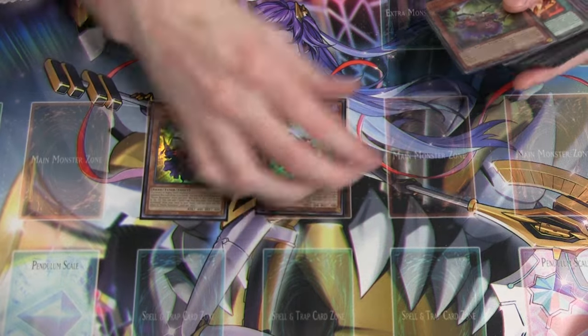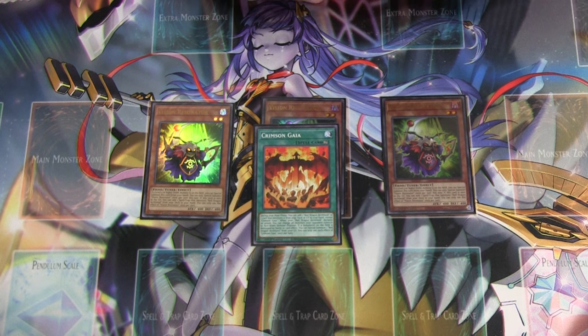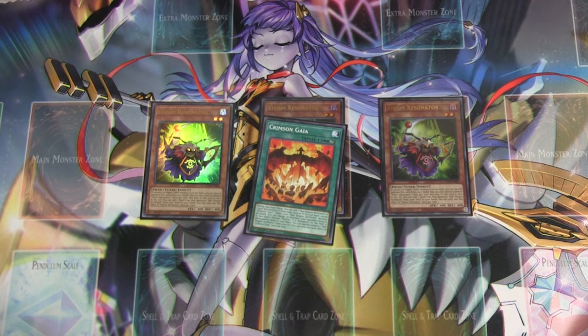We are also playing the Resonator package — the Crimson Gaia package. We're playing three Vision Resonator and one Crimson Gaia. These cards are super useful. They allow you to summon things like Barone without a normal summon, depending on what your hands are. The free extender and free search lets you dig through your deck. Super helpful.